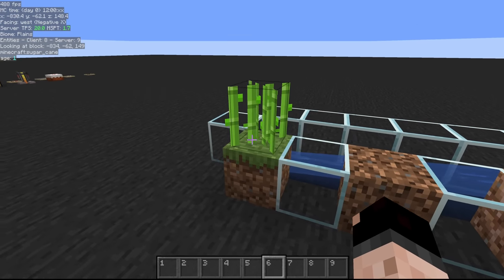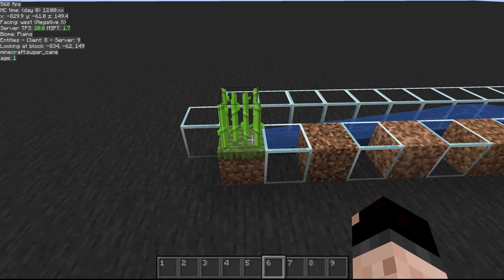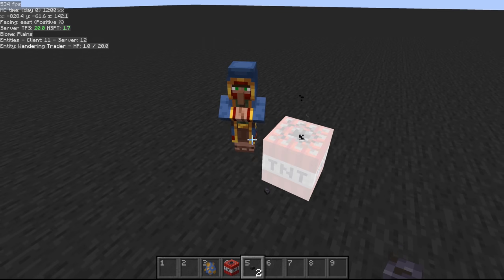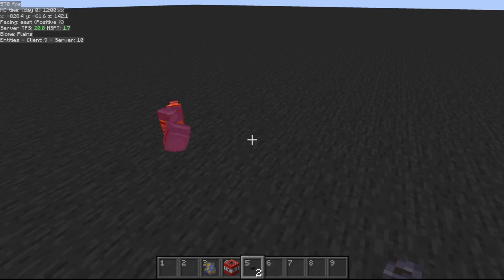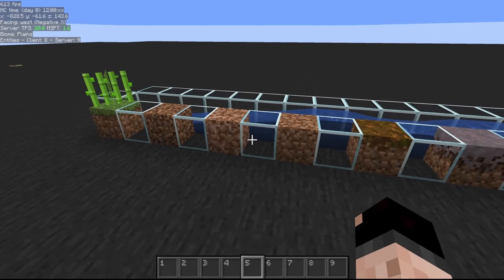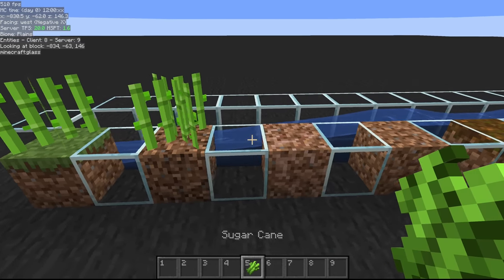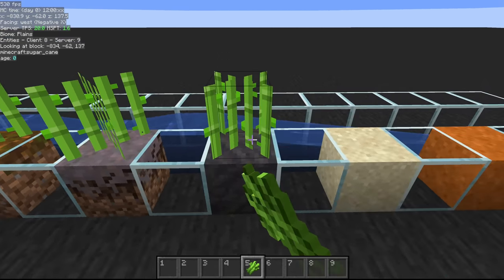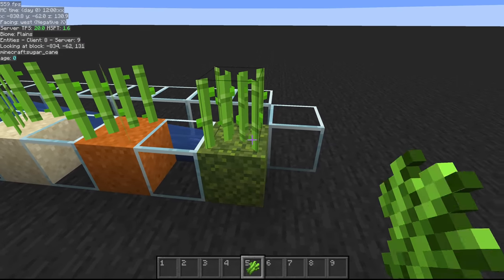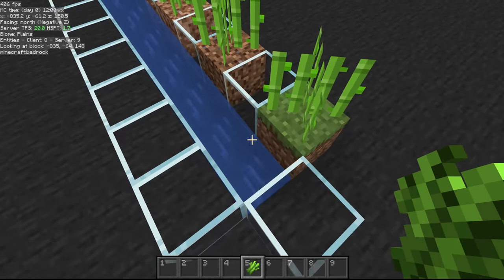There are only two methods of obtaining your initial sugarcane: finding it naturally in the world, or buying it from a wandering trader — but since we hate the wandering trader, we're not going to talk about that. Once you get your sugarcane, it can be placed on any dirt variant — grass, coarse dirt, rooted dirt, regular dirt, podzol, mycelium, mud — as well as sand, red sand, and moss.